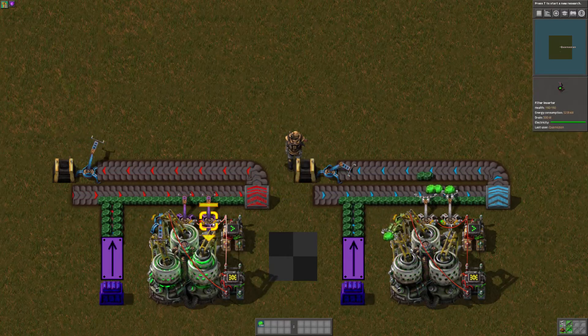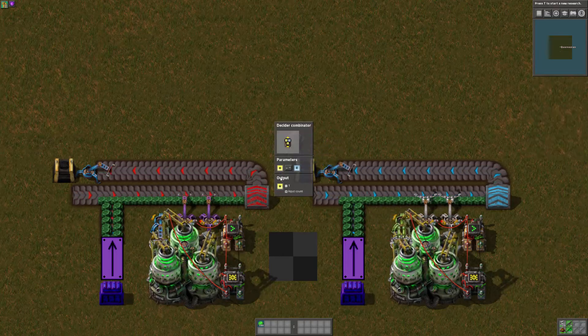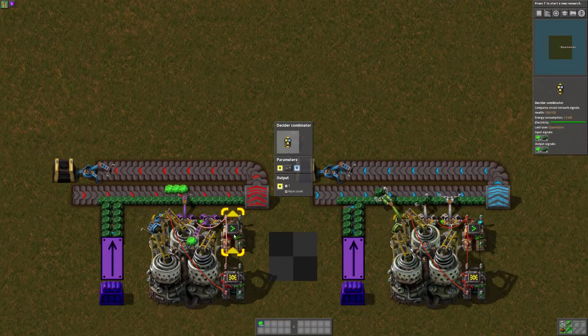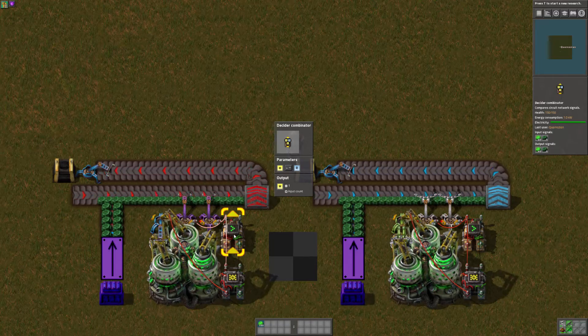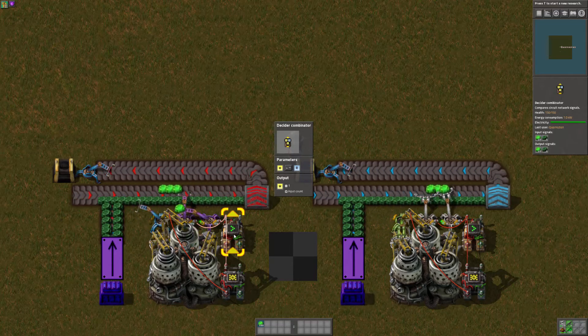These two inserters send the signal and it gets counted while that number is greater than R. As you can see on the right hand side, the input and output signals — it's receiving its own output signal. But as soon as the count hits 50, those output signals get reset because they're not greater than 50.